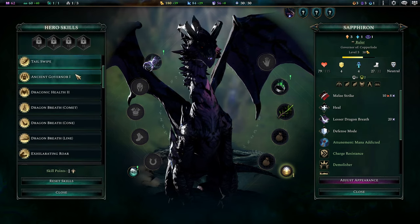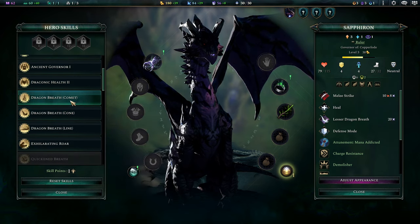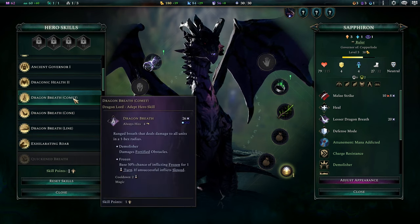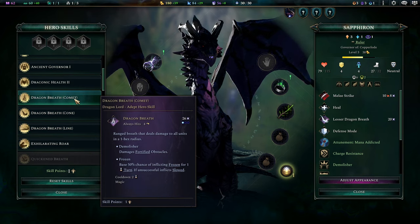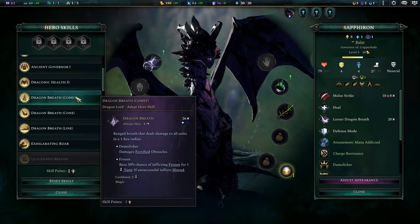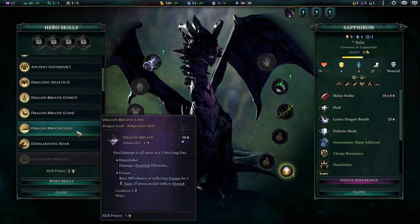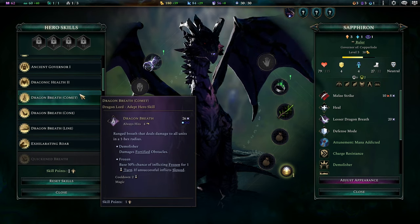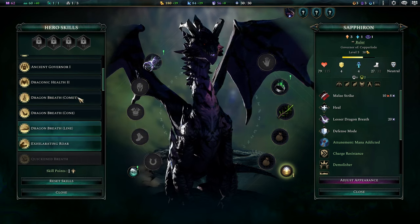We got the Wand of Healing, that's pretty useful for us. So the dragon breath — when you level your dragon you get different breath attack options: you can go Cone, which is a three-hex; Comet, which is a one-hex more sniping type thing; and then the Line, which is like a five-hex straight line. The Comet definitely seems safest if you want to keep your dragon in the back.